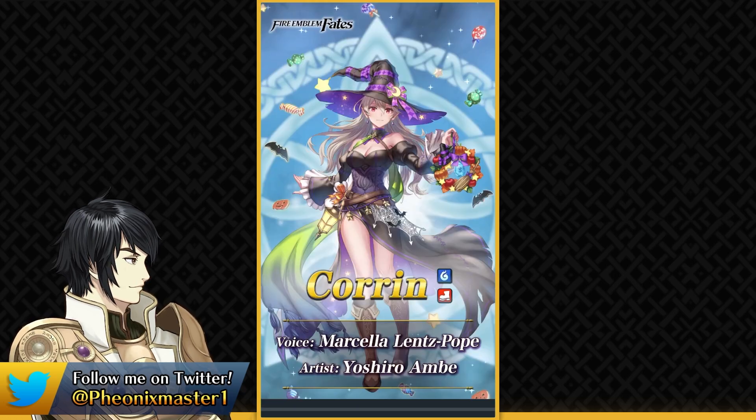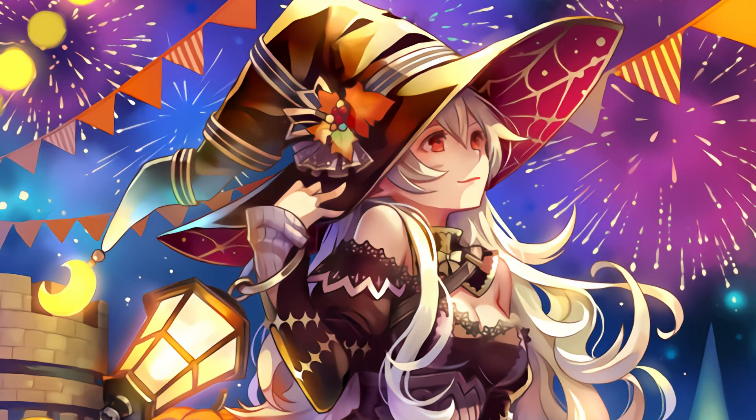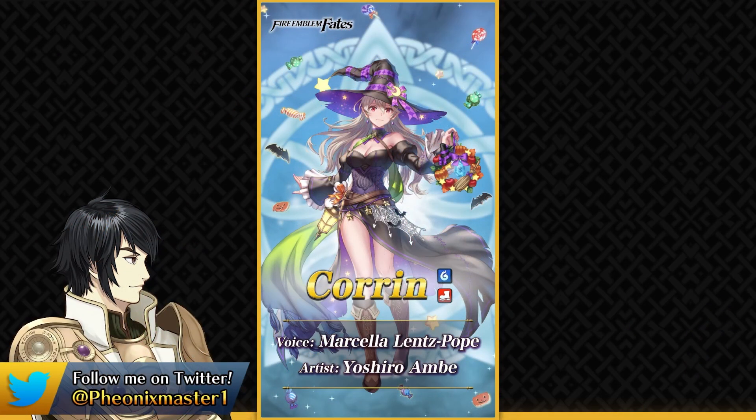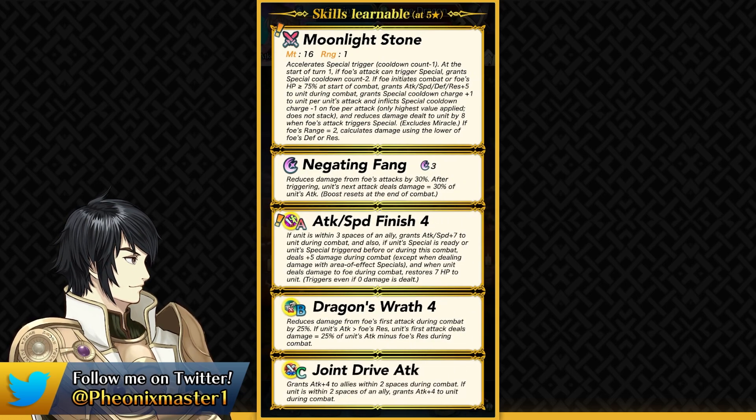The first unit on this banner is female Corrin. We did have the Cypher card with her witch attire, and Witch is a class in Fates that's actually really strong. Here she is as a blue infantry dragon — a pretty nice color to have because you're going to have the weapon triangle advantage against a lot of falchion users and red dragon slayers. Her preferred weapon is Moonlight Stone.